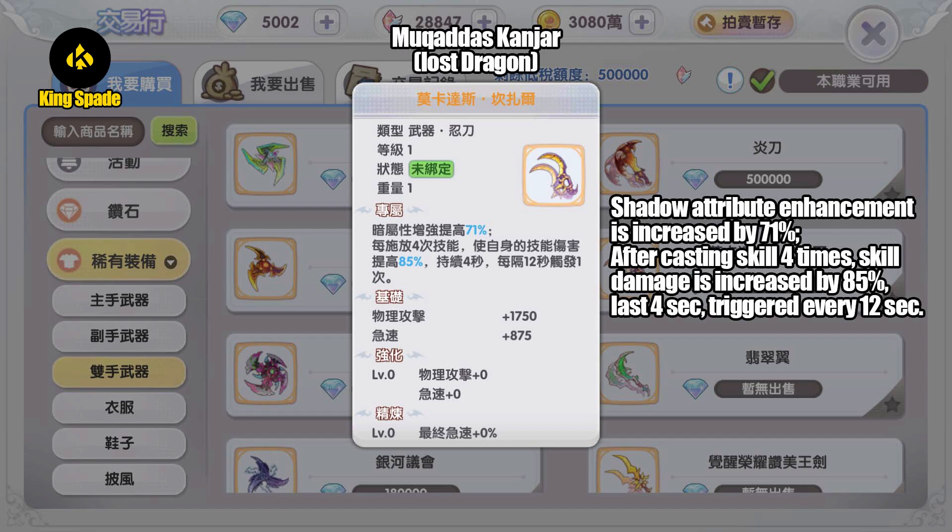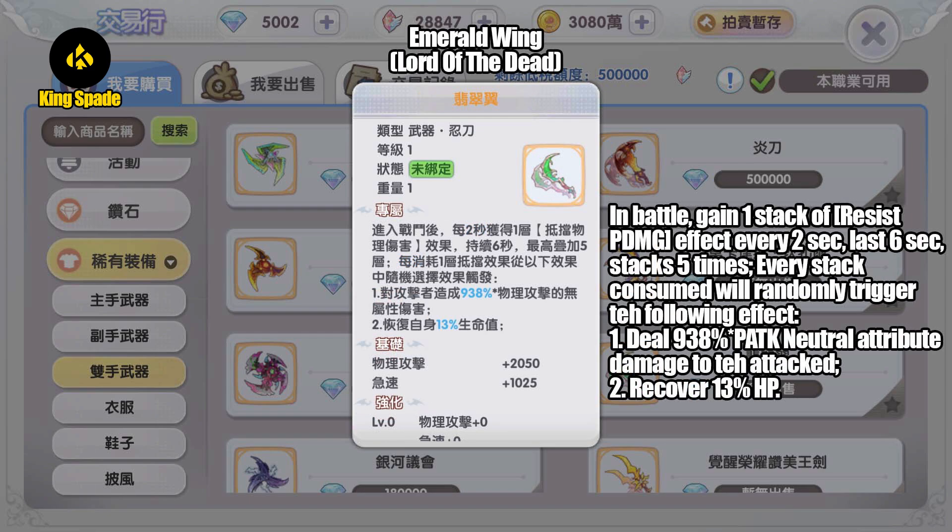Next, gold weapon dropped by MVP Lost Dragon — Mukadas Kanjar. The name is very specific, and this weapon actually exists in Ragnarok Online and can only be used by ninja as well. Shadow attribute enhancement is increased by 71%. After casting skill four times, skill damage is increased by 85%, last four seconds, triggered every 12 seconds. I think this is easily one of the go-to gold weapons for ninja sword because of its simple requirement and good effect.